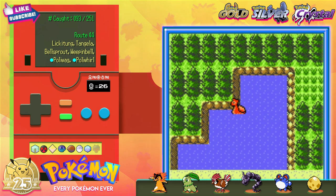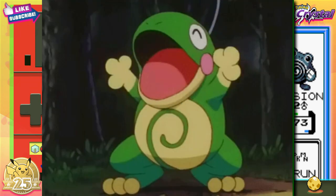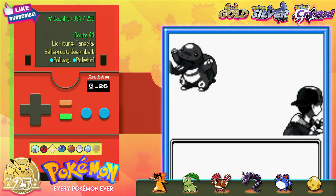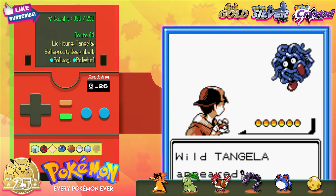We can surf around here to capture two Poliwhirl. Why do we need two? Well, Poliwhirl got a new evo in the Johto games, and the world is a better place because of it. Heading over to the tall grass, I also managed to find a Lickitung, two Weepinbell, and a Tangela.